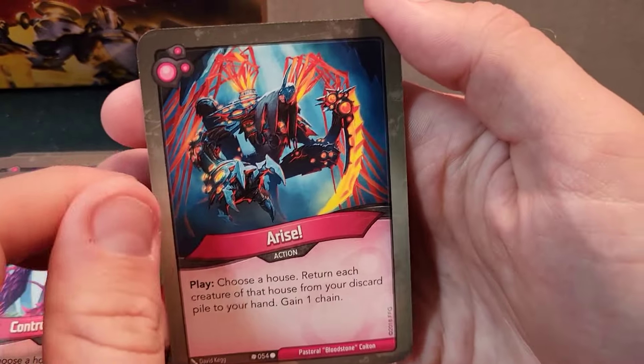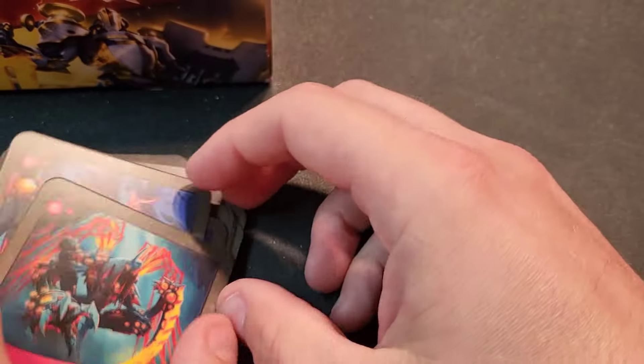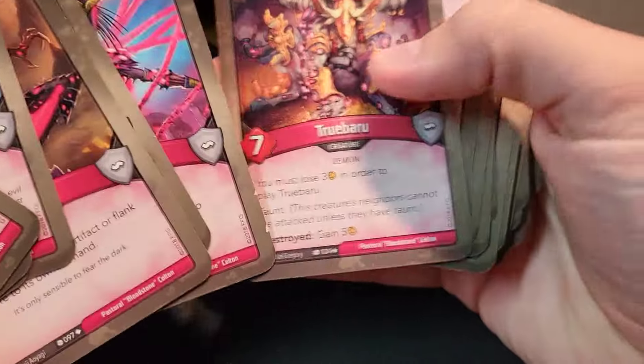Arise — choose a house, return each creature of that house from your discard pile to your hand, gain one chain. With five possible creatures it's okay, though there aren't a ton of creatures in this deck. But if those Mothers have been destroyed, you can put them right back in your hand — you just have to wait another turn to call it. Overall, Pastoral Bloodstone Colton is quite the deck — very interesting.